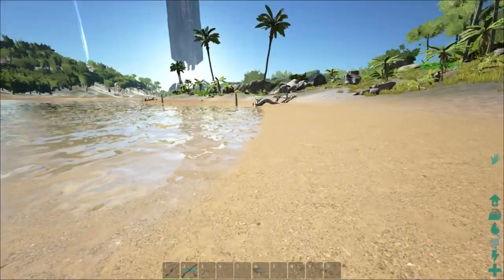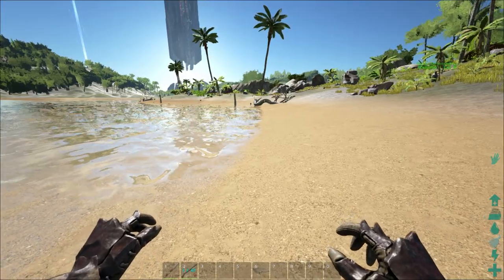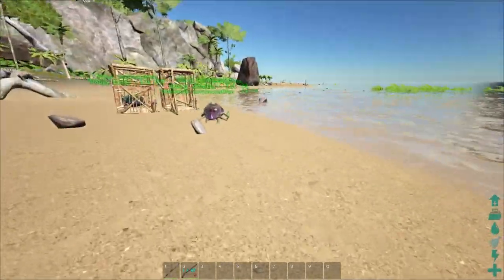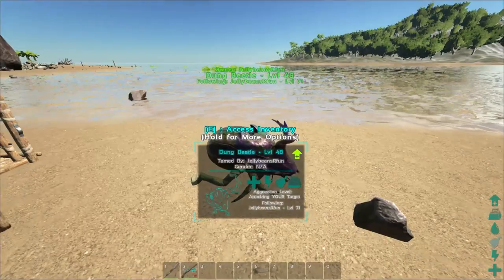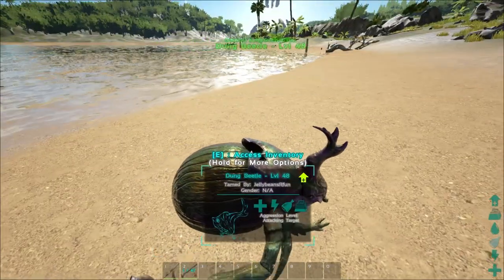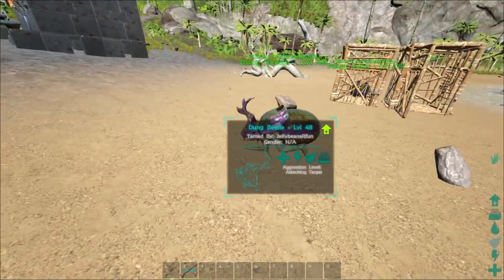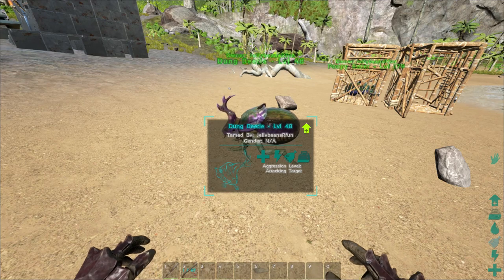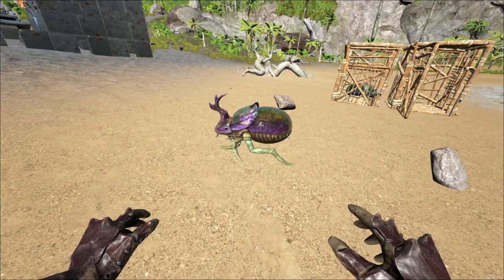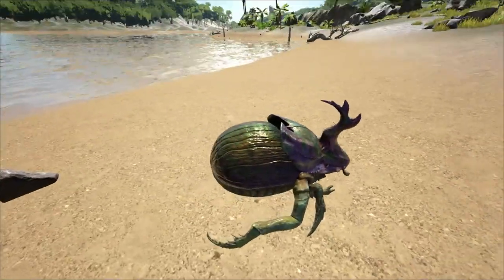What's up guys, Jelly Beans here from Streamer House. I'm going to be going over the dung beetle - it was added late last week into ARK: Survival Evolved. I summoned and tamed one just because I didn't feel like going through the hassle of going into a cave. These guys will only spawn in caves, so if you want to get one, which I highly recommend, you have to go into a cave system. They're going to be near watery sources. These are what they look like - they're nice little critters.